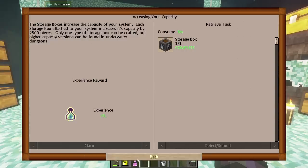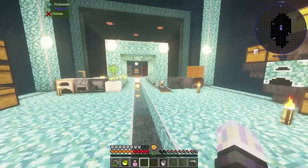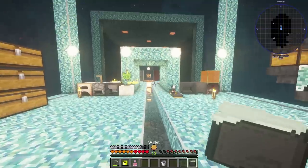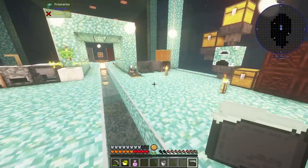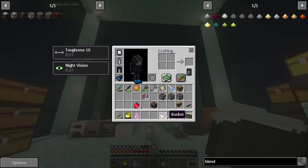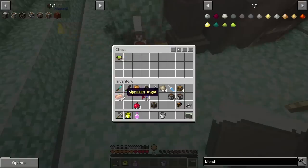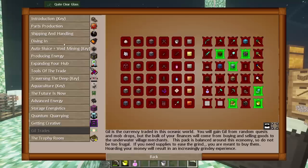Let's claim that reward and head to guild trades. I saw there was a storage box down here for 40 bucks — what else are we going to spend our money on? Let's grab one more as well. That gives us basically 10,000 storage total, which is pretty legit.